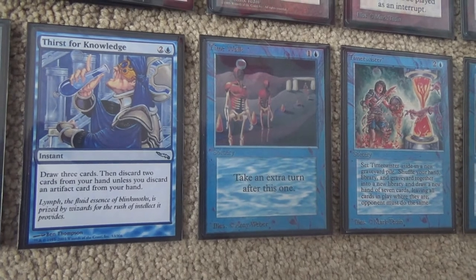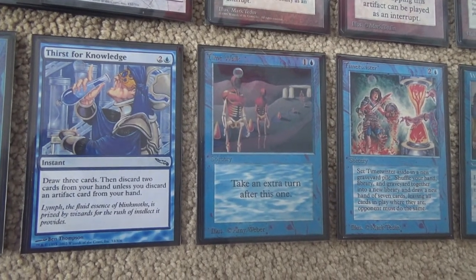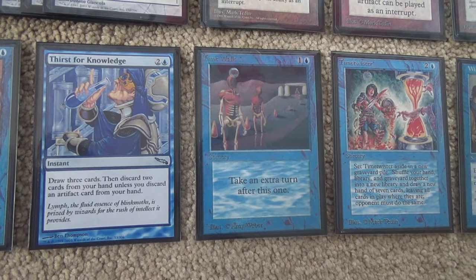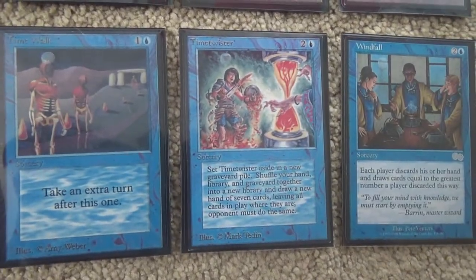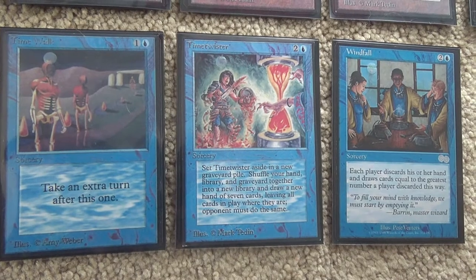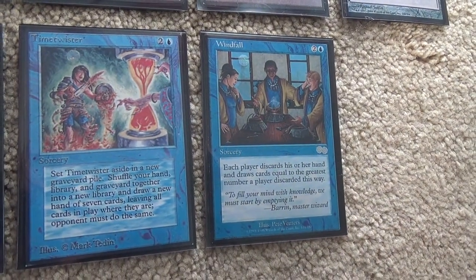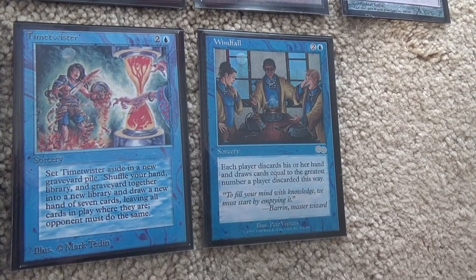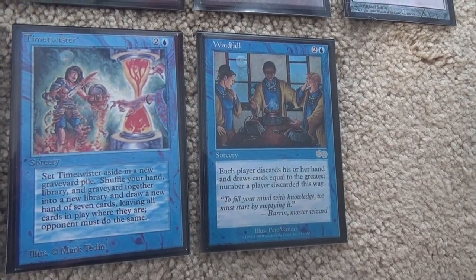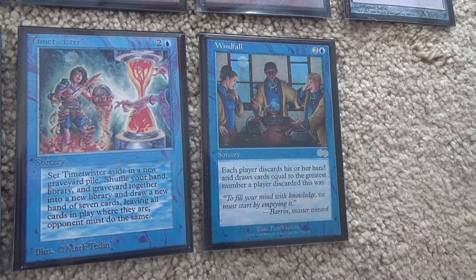Time Walk gives us an extra turn. Worst case, it cycles essentially — we get an extra land drop, untap our lands and artifacts and go at it another turn if we happen to run low on mana. Time Twister lets you reload: play everything in your hand, Time Twister, reload, and then go off again. Windfall is much the same, certainly not as good as Time Twister since you're not guaranteed seven cards and it has the discard issue — you might accidentally turn on a Dredge player. But if you're on the play with Windfall and your opponent still has seven cards in hand, it looks a lot like Time Twister.